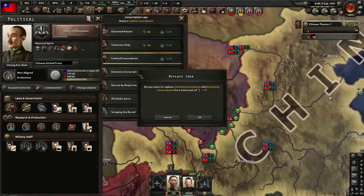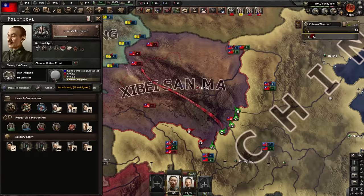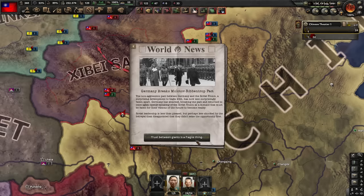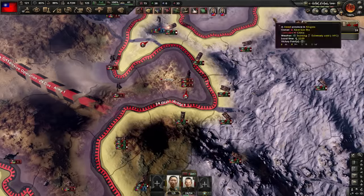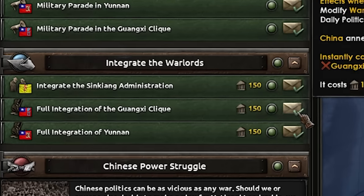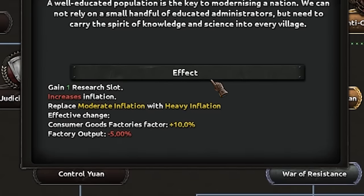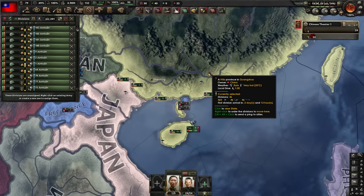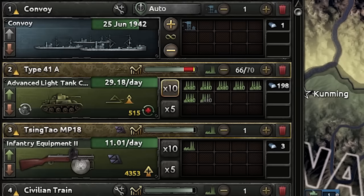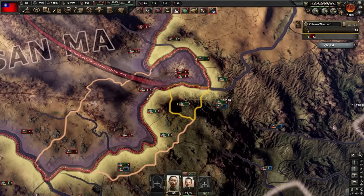I'm going to increase my conscription law a little bit because I have zero manpower — women in the workforce expired at the end of the Japan war. It does feel kind of weird to go to extensive conscription with China, but it is what it is. Fighting in mountains is basically impossible with tanks — no supply. Let's fully integrate the Guangxi Clique. Time has passed and I did all of the reforms, so let's get the last research slot — kind of crashing our economy a little bit, but what won't we do for science.